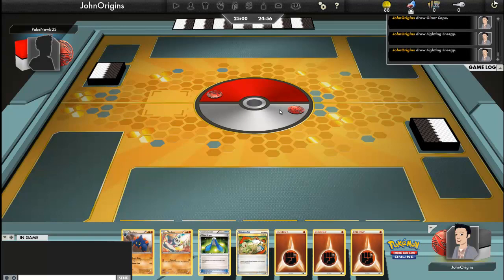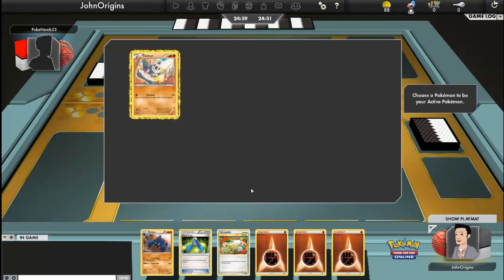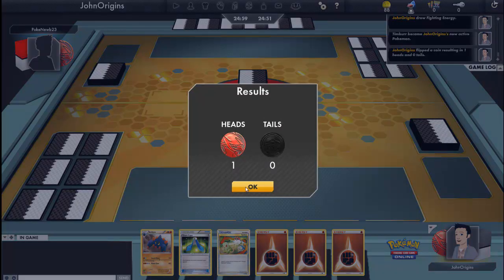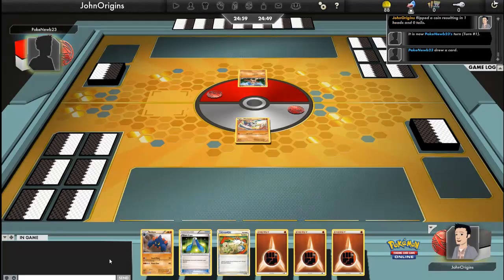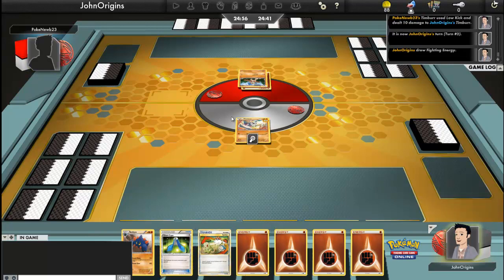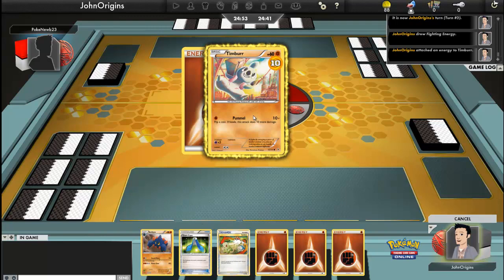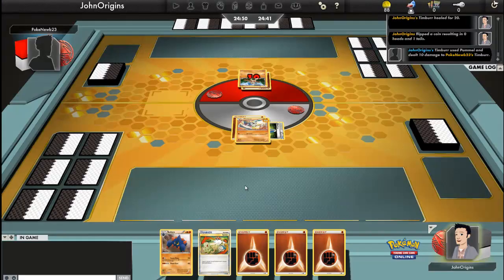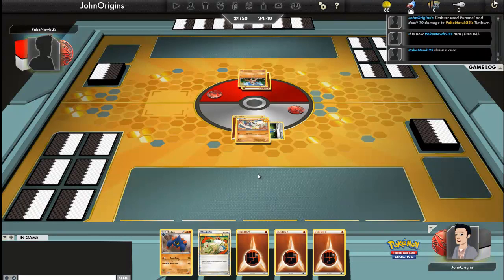So we've got a Timbor, which is sweet. I can get a Cobalion lead if I wanted to, but we'll see how things go. I kind of want a second basic Pokémon here, potentially a Roggenrola. Looks like he's running the basic orange deck. Let's put the cape on there, just in case — I just don't want to die here. And then I get 10 damage off with Pummel with the Timbor.